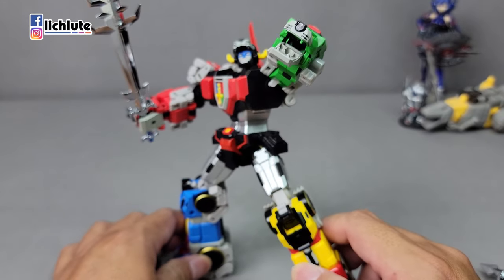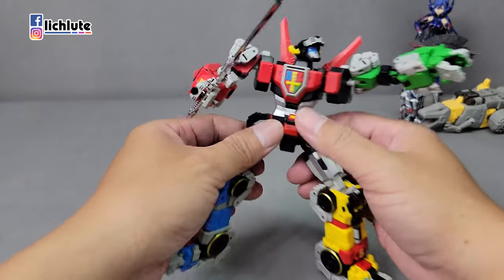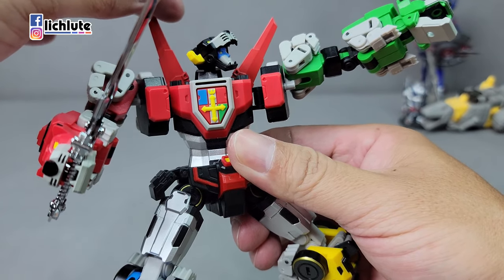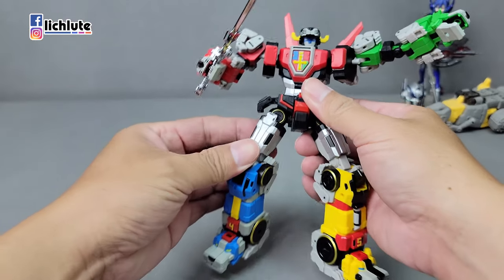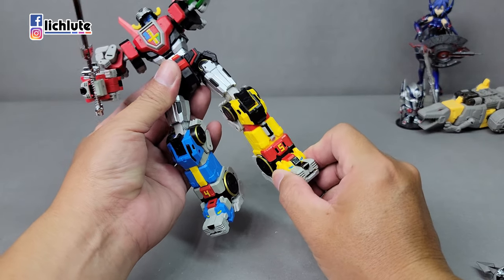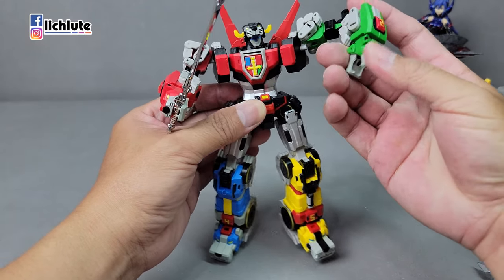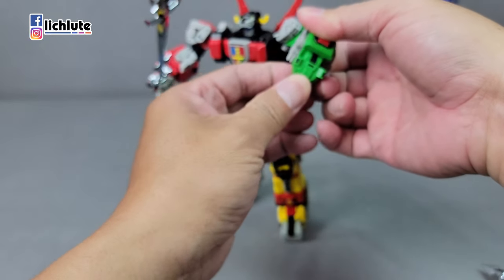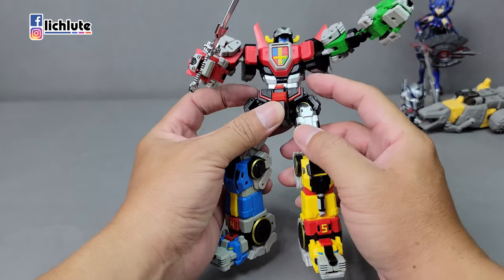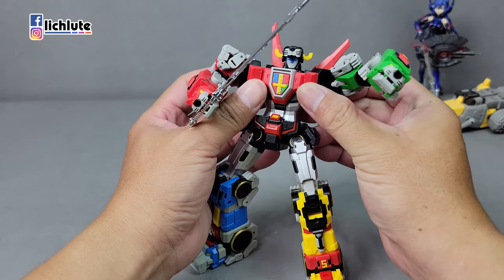摆出小时候最常看到的百兽王海报姿势：右手红狮子拿剑，绿狮子嘴巴朝镜头咆哮怒吼。人形状态下有一点比较奇怪：头的形状下巴整个下半部偏薄了一点，其他四肢比例非常好看。两个缺点：脚踝没有接地关节，站立时需要调到特定角度；拳头不能转，只能往下动一点点，这点比较可惜。不过腰身可以转，腰部造型好看。